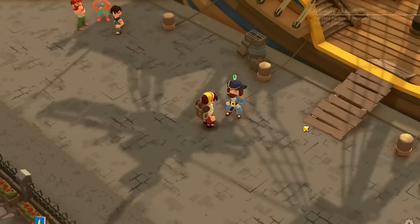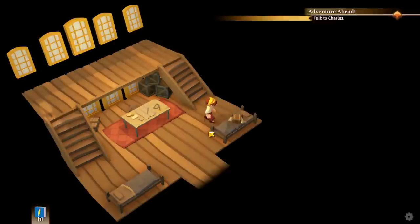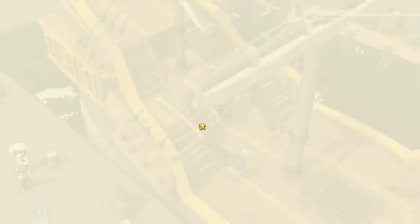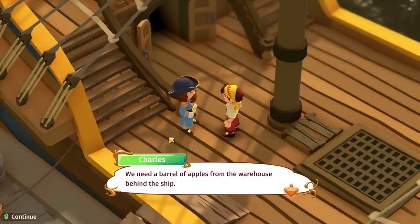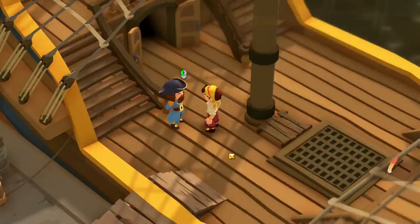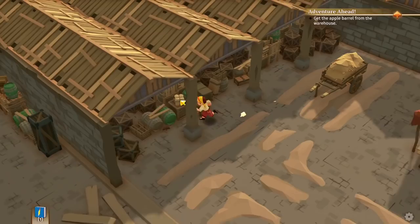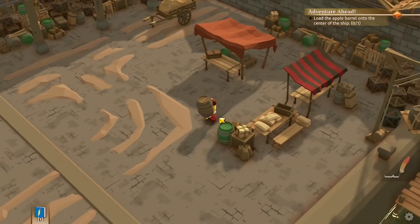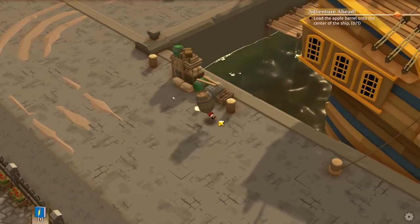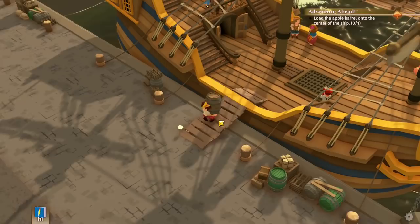Let's go in the cabin — that's gonna be my little bed, what a big room. I like how there's basically no loading at all; it's really open world with no loading screens. We need a barrel of apples from the warehouse behind the ship. What would we do on such a long voyage without some juicy apples? You can run by holding Shift. I think this is the warehouse — yeah, I feel like the animations and art style are actually pretty cute in this game.